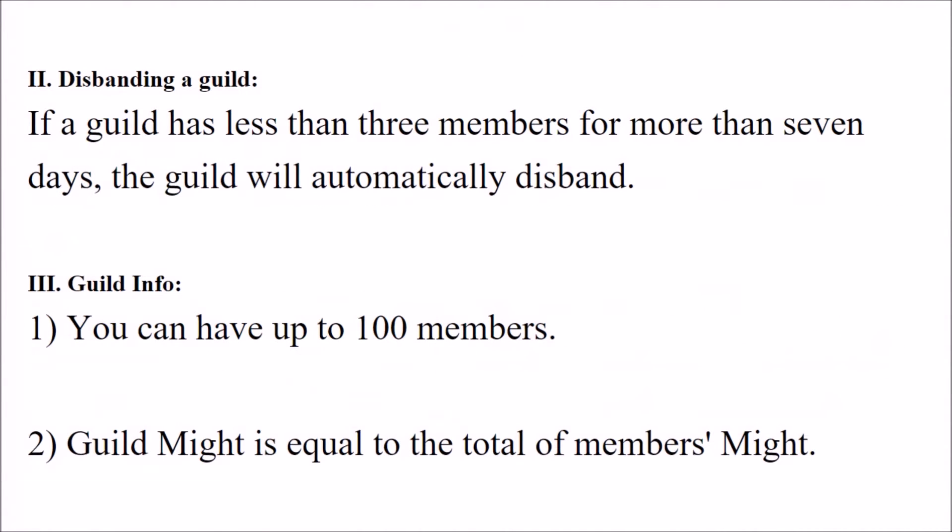Disbanding a guild: if a guild has less than 3 members for more than 7 days, the guild will automatically disband.